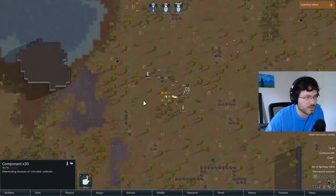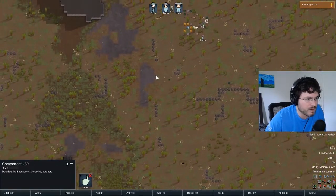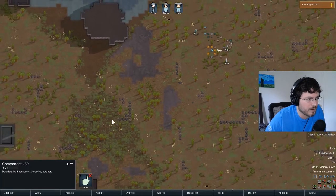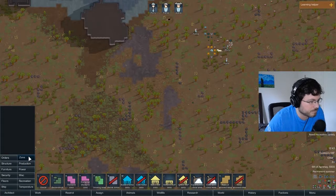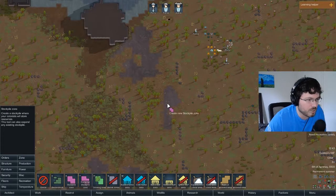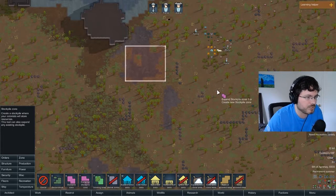We're going to build our hut here and put a stockpile zone in this open area so they don't have to clear trees. To create a stockpile zone, click on Architect, go to Zone, and choose Stockpile Zone. Place it roughly this size to start - you can always change it later.